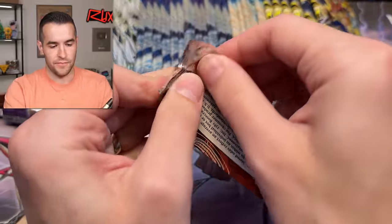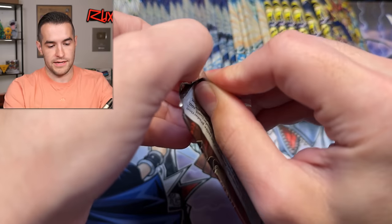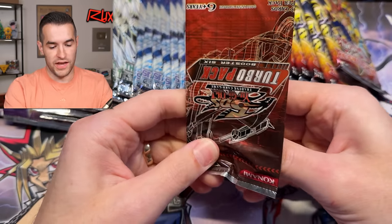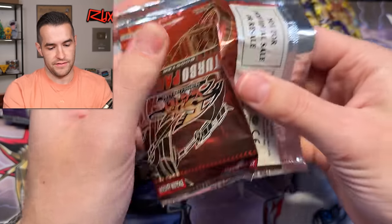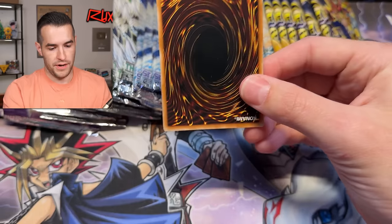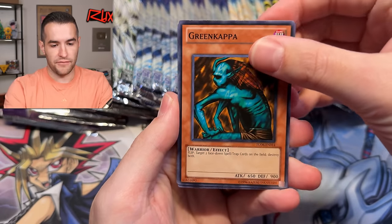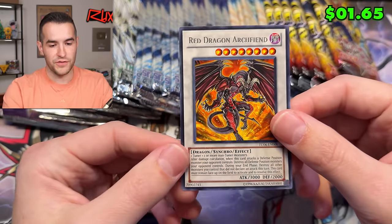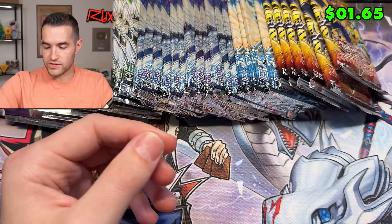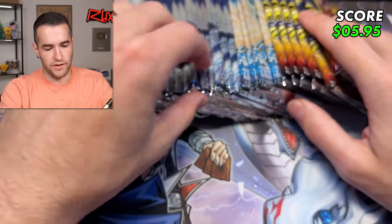Another Turbo Pack — let's try not to spoil it right off the bat. Kind of rip the pack a little bit. Flippity flippity flop floppy flip — we have Green Kappa, Magical Dimension, and a Red Dragon Archfiend. That's a cool one — that's a cool Signer Dragon.